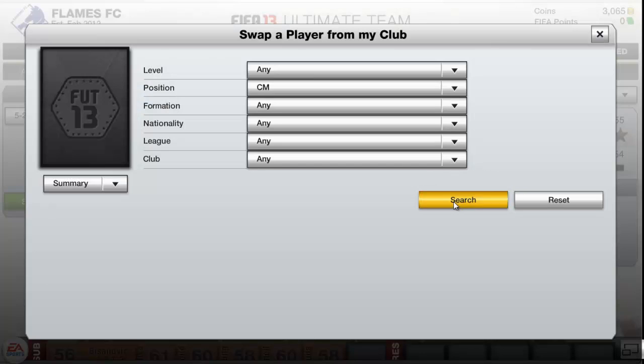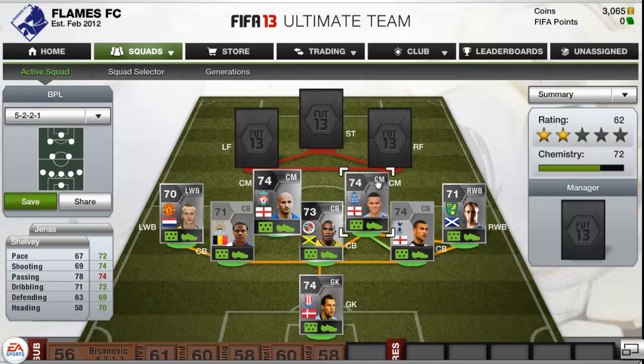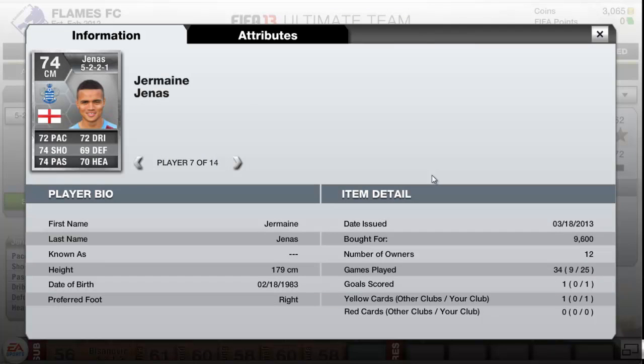That's the first centre mid. I'll put them both in. I would have had Barry Bannan and some others, Jordan Henderson and others. But I've gone with Shelby and Genus. Shelby has 67 pace which isn't too good but it's alright, 78 passing which is pretty good, 69 shooting and 71 dribbling. He has scored some amazing long shots - I think all of those have been long shots actually. He only cost me 3k. I decided to stick with Genus who cost me 9,600 coins and scored 1 goal in 25 games.